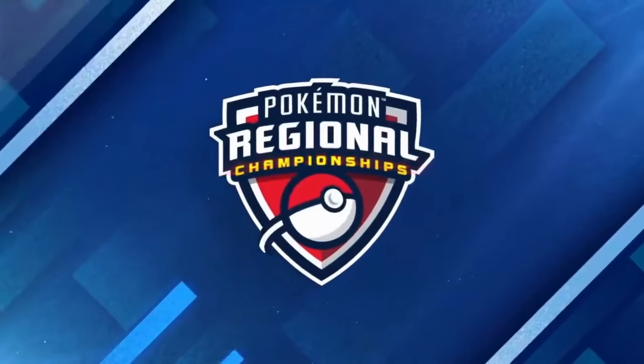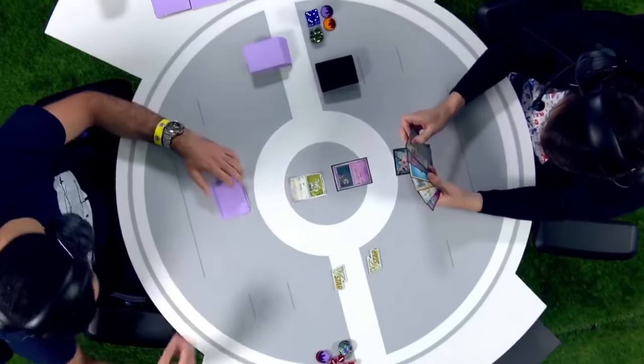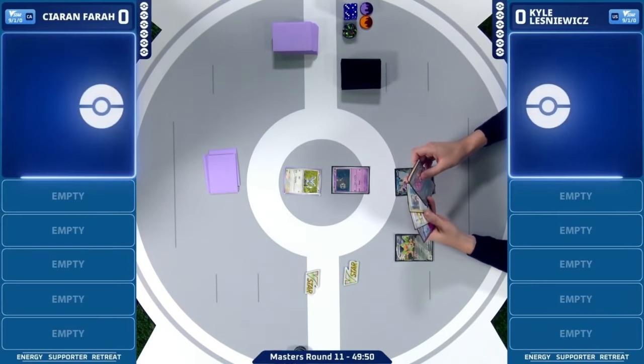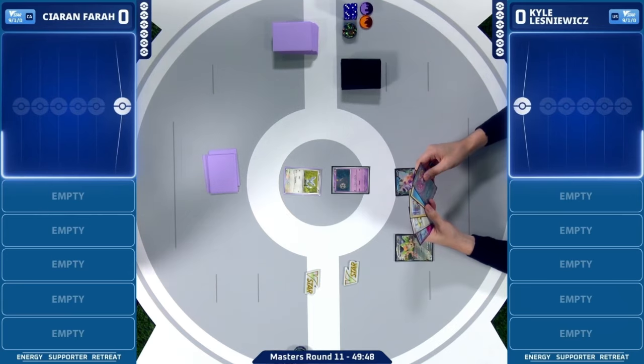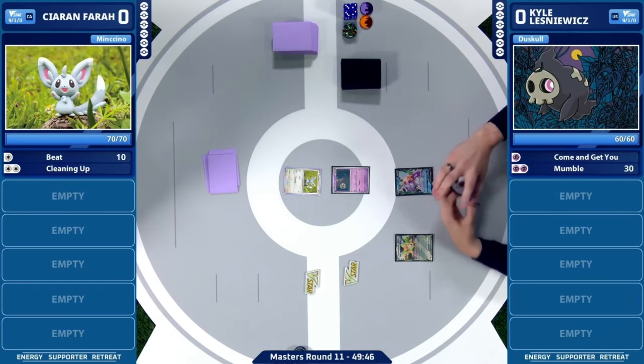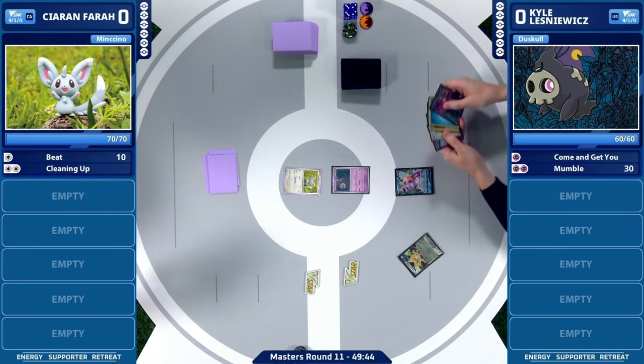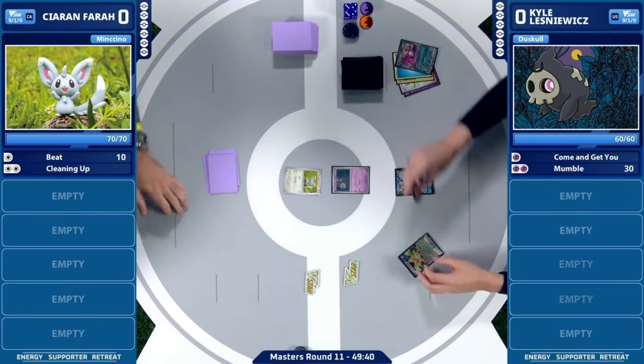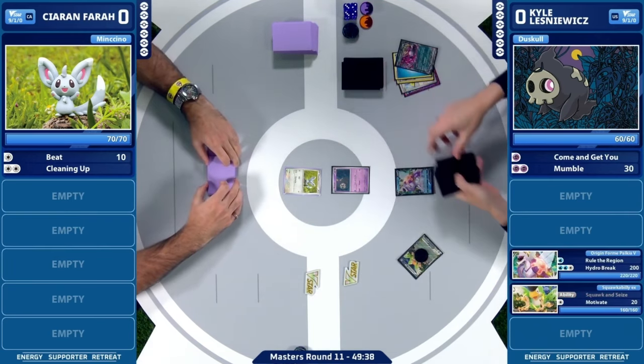Kyle, we have that fist bump here, we're kicking things off. Kyle is going to be starting off this game. Plenty of day twos behind his belt and he's hopping into another one here. We have 194 players here today in our day two. And two of them are right here, sitting at our table, giddying up, squawk and seize straight off the bat here for Kyle.